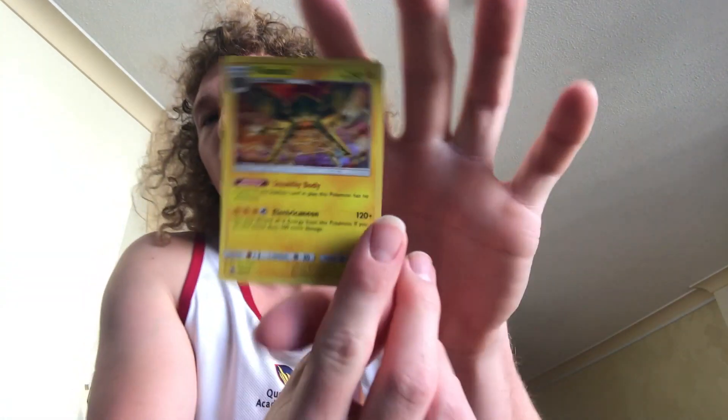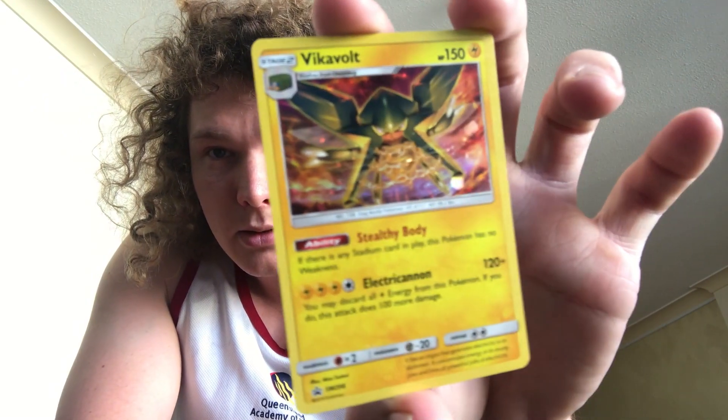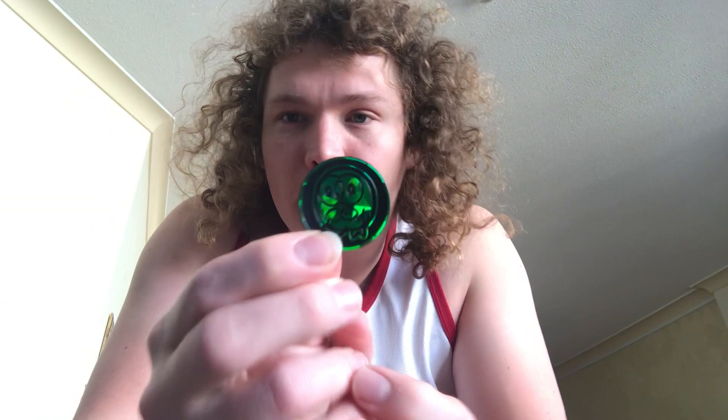Alright, so no luck so far, but hopefully the Unified Minds Blister Packs offer a little bit more. So let's tear into those. We got a Victini Promo Card there — that's pretty sweet looking card. Then we've got a little coin, a little Rowlet. That's adorable.